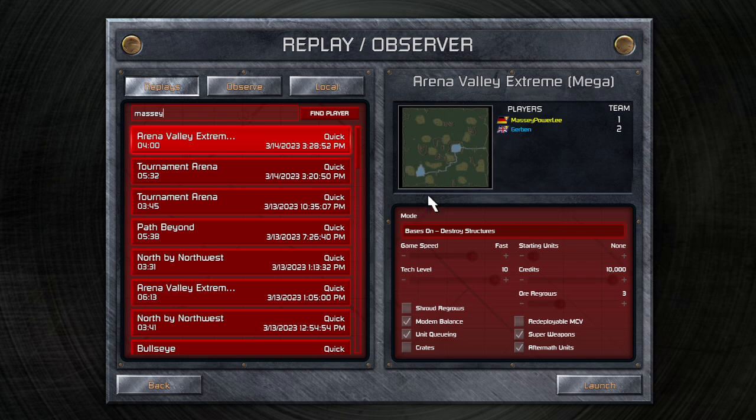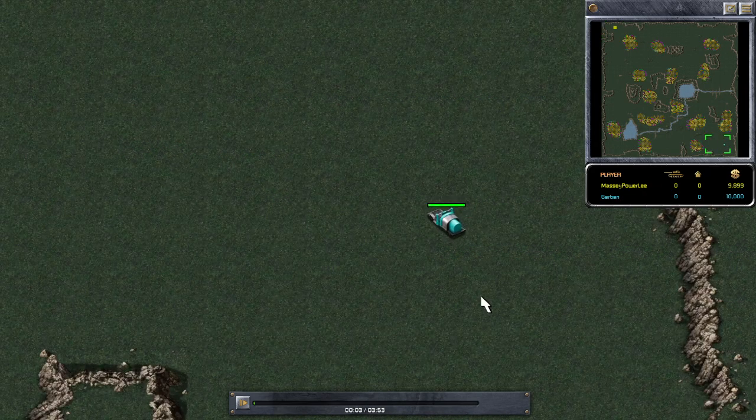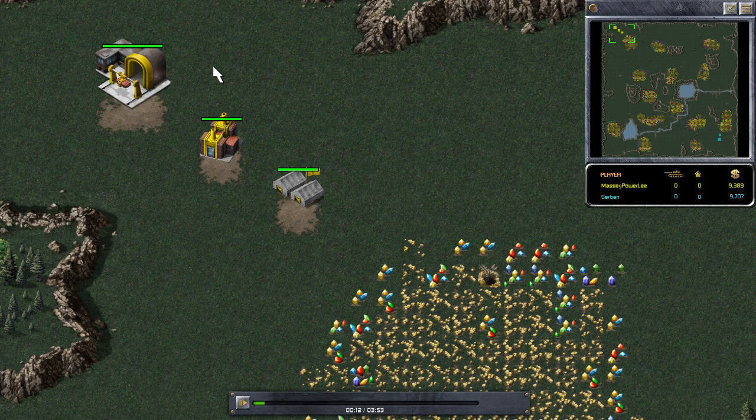I was on Arena Valley Extreme Mega, I was Germany and Gerbin was UK. So just launching the game — I instantly deployed and Gerbin is driving up, so he deployed his MCV and I've already got my construction yard and my barracks out.